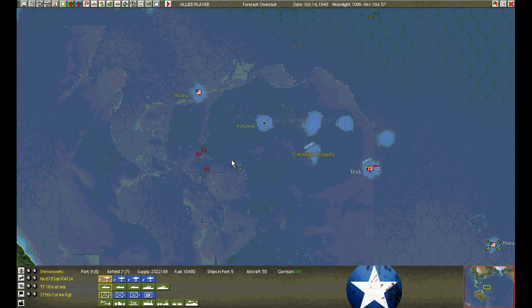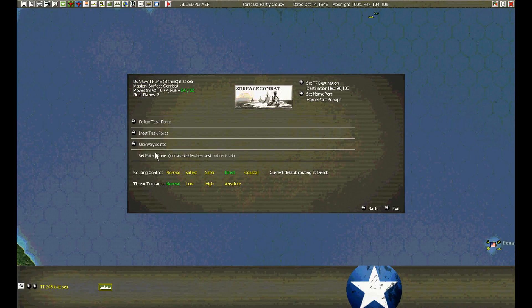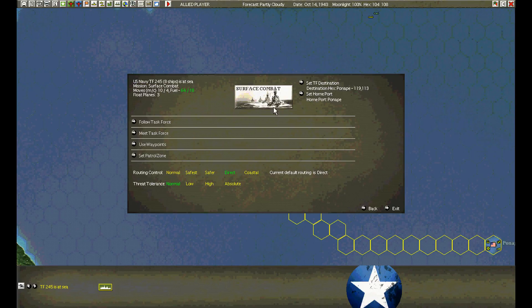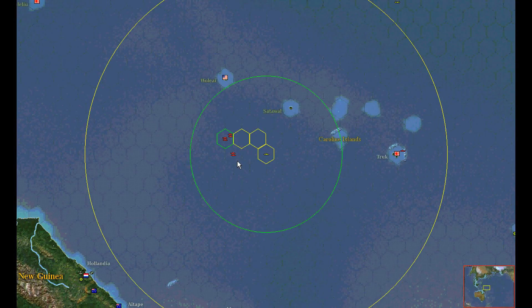Let's set a patrol zone. Clear the waypoints. Back to Panay — now we can set a patrol zone. We're going to set one right on top of the enemy where he is right now, another patrol zone right here, and a third one over here.